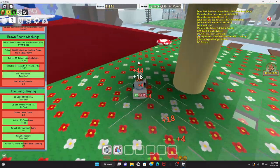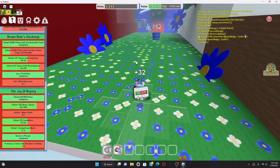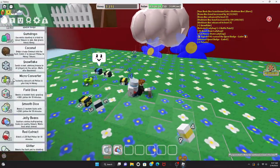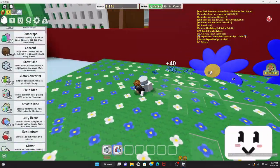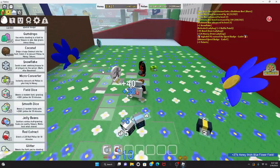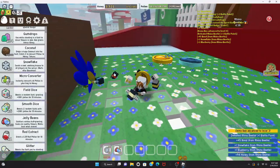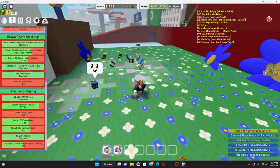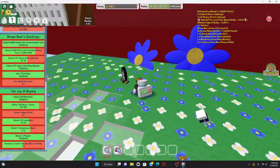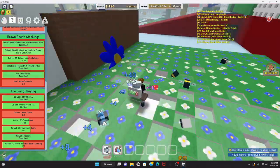I'm done with the mushroom field — gonna go to the blue flower field. Let's see what a micro converter does: it instantly converts all pollen in your bag to honey. When my backpack gets full I'll use that so I don't waste it. My Demo Bee leveled up! Now I just need to collect a bunch of tokens from ladybugs. Use a micro converter — done!